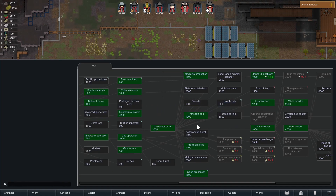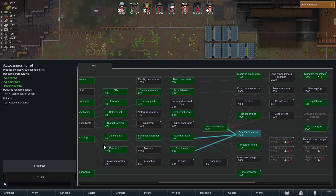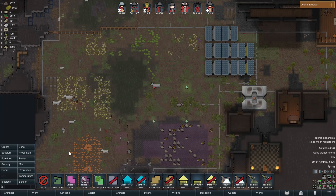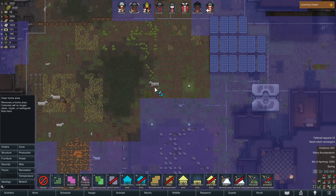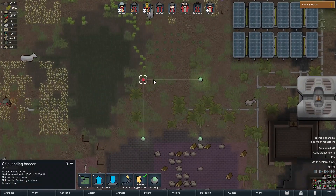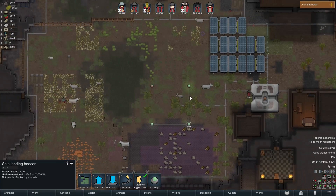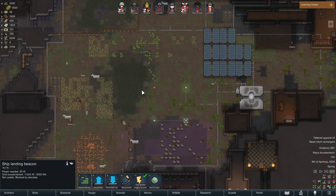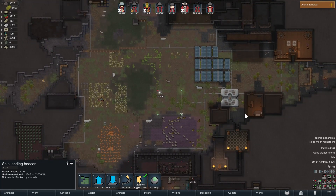I'm trying to decide what I want to get as my next research, and I think I'm going to choose an autocannon turret. Let me make my home zone bigger — I cleared the middle of this from my home zone so we wouldn't come out here and clean it, but I need this to be in my home zone. So expand home area — just this line. This little landing pad thing: if you have four of them connected like this, all the spaceships will land right here. It's just a little quality of life thing.